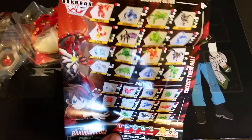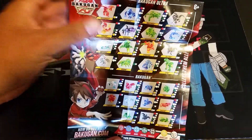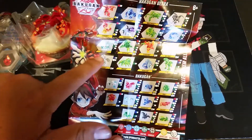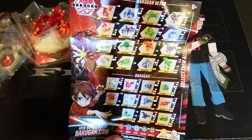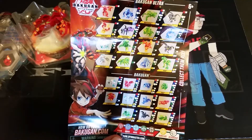They did have Haos Maxis 4 — I forgot that existed. I didn't tell them to pick it up; I should have. But I'm glad I got my Pyrus Cyndius and Aquas Pertelios. Pegatrix and WebM I believe are wave 4, and those Tortenium colors — a lot of them are wave 4. Garganoid might be wave 4 as well in the darkus color, because we have every other color except darkus and the diamond.